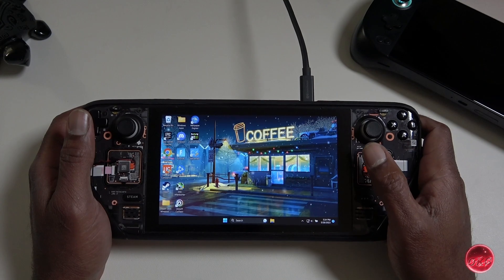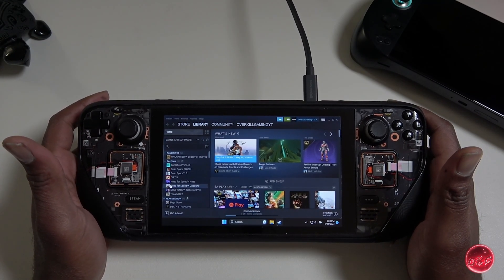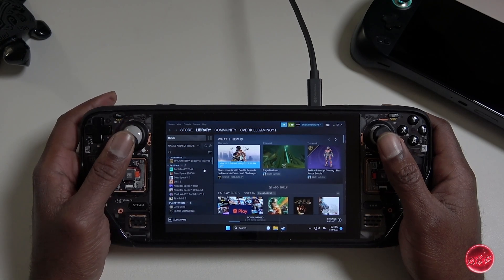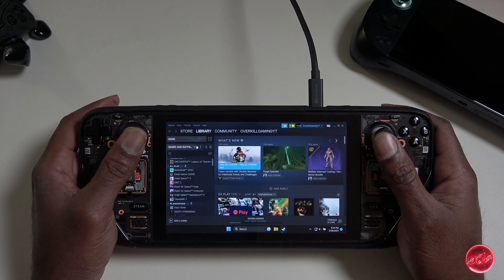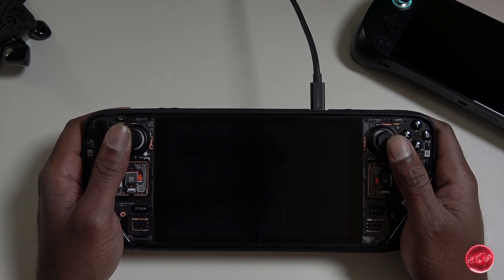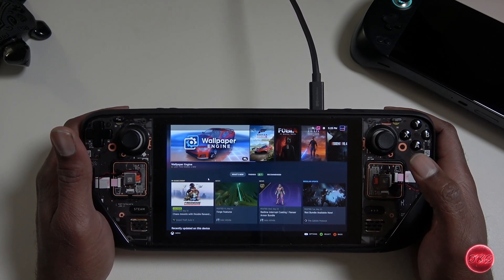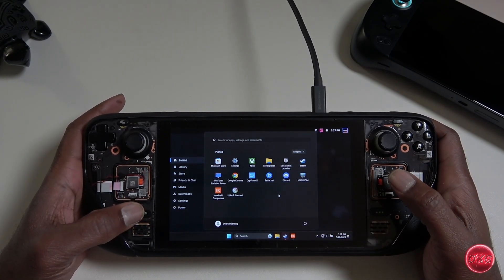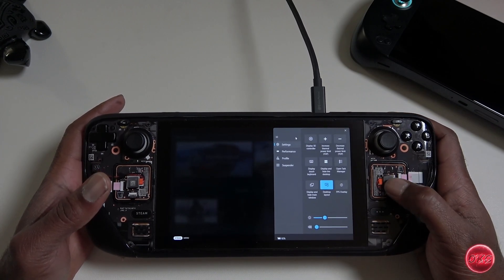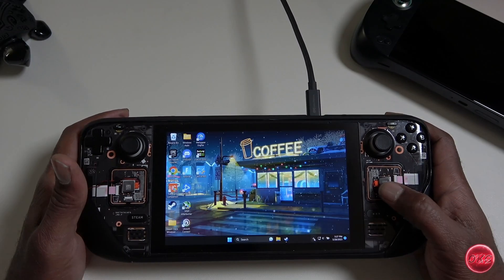A quick note on how to use Handheld Companion along with the Steam user interface. Personally I don't use Steam very often in Windows because I have a dual boot and prefer to use SteamOS for most of my Steam games. However, I know some of you are Windows-only, and many of you prefer the Big Picture UI. Because Steam likes to take over the controller, using HC with Steam can be a bit tricky. With our current setup, pressing the Steam button while in Big Picture mode will bring up the main menu as well as the Windows Start Menu, and pressing the Options button will bring up both the Steam quick settings menu and the Handheld Companion quick settings menu simultaneously — which is not ideal.